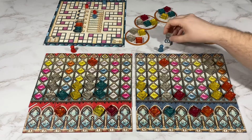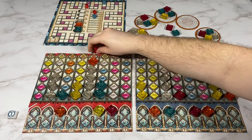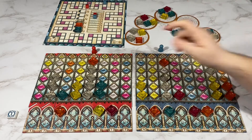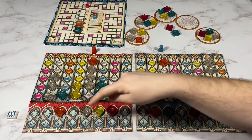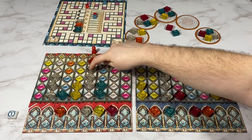My opponent's going to take the one white in the middle, which means they have to break a glass. But they are going to score this one, so that is two, three, four, five, six, seven, eight points.